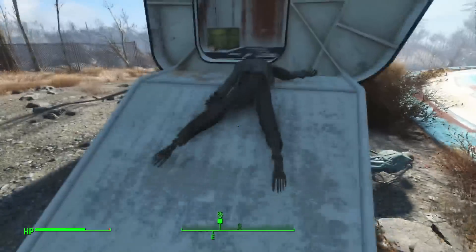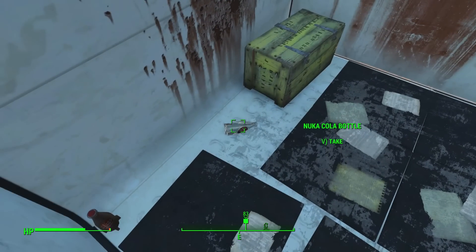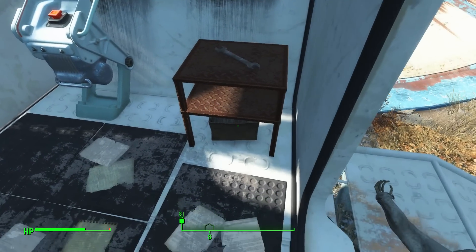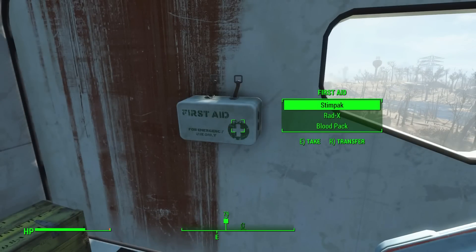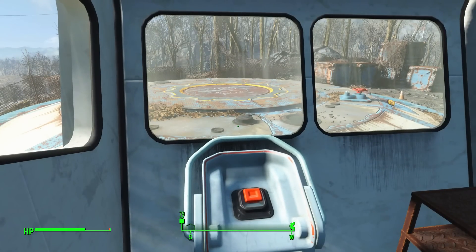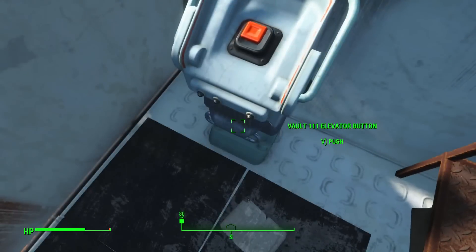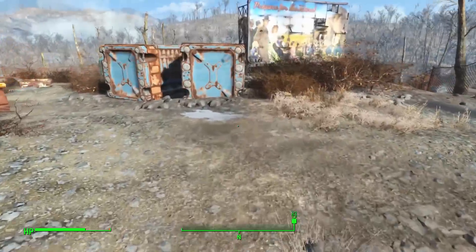Let's look in this ruined structure — Nuka Cola bottle, do I want to take these? A folder, a wrench, a vault 111 elevator button, first aid — I'll take that. Rat Away and a hairbrush — odd combination of items. Maybe the elevator button is to bring the elevator up if it's down. Look at me figuring stuff out.